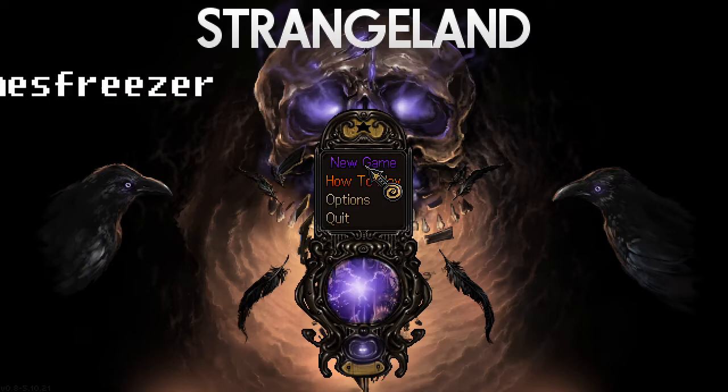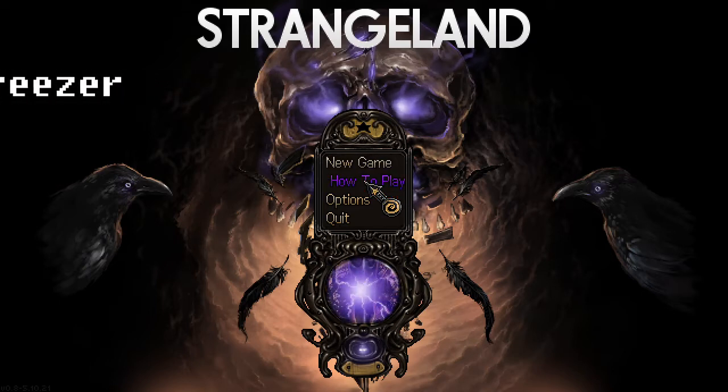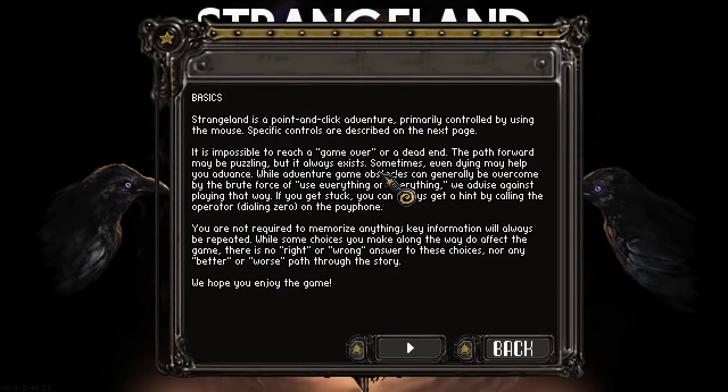Shall we have a look at the how-to-play? Let's check it out — surely point and click adventure is just a point and click adventure. Strangeland is a point and click adventure, primarily controlled by using the mouse. It's impossible to reach a game over or a dead end — the path forward may be puzzling but it always exists. Sometimes even dying may help you advance.